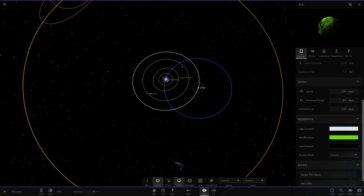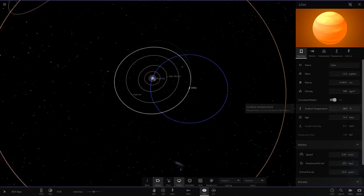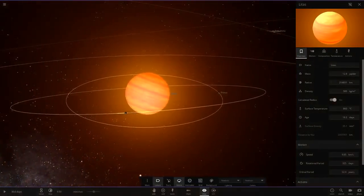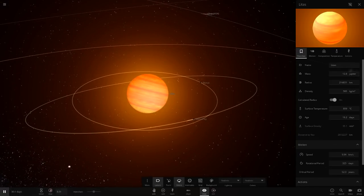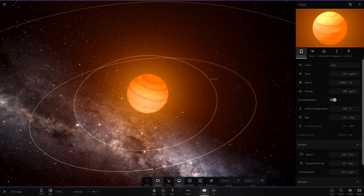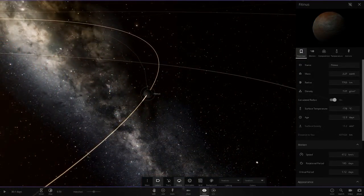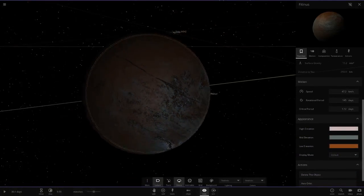Next up we've got what looks like a brown dwarf in binary with the center star — it's 12 Jupiter masses. We've got Light Ass here at 800 degrees and 12 Jupiter masses. Then we've got Lytus going with a brown and dark blue color.